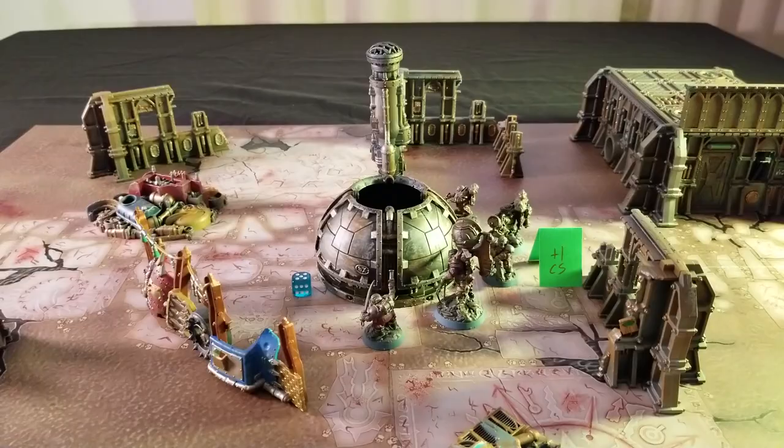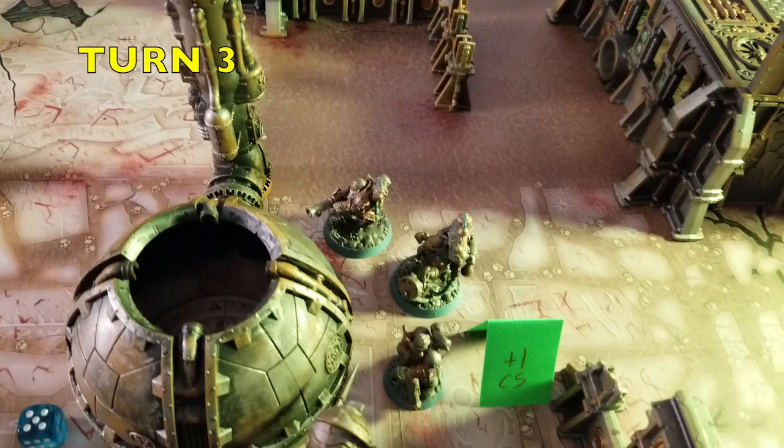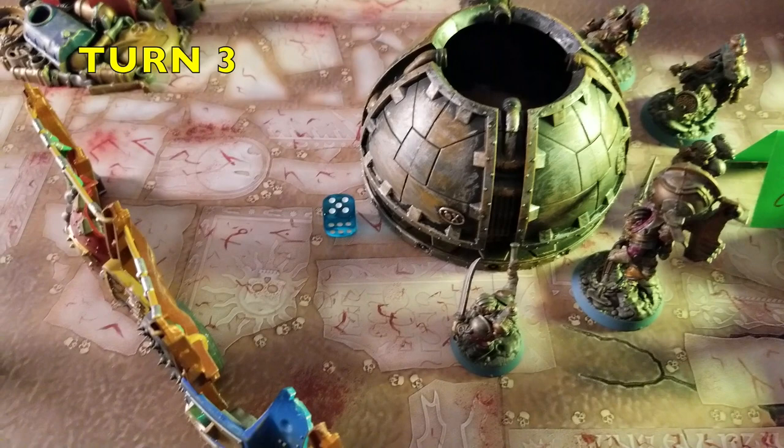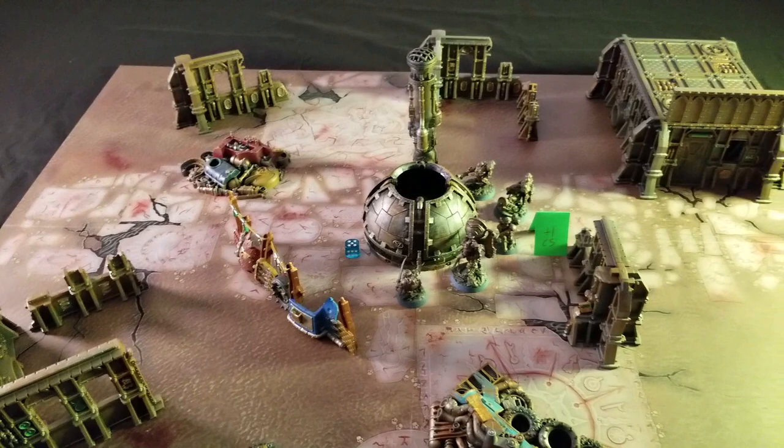That takes us to turn three. Luckily, I was finally able to shut down the reactor. Unfortunately, all four of my crew members basically failed their intelligence checks. But luckily, Garrett Allinson managed to get two 12s on his roll, allowing him to put the last two challenge tests on the reactor and repair it before it blew up and took out all my characters. With the starving mutants dealt with and the reactor taken care of, that brings us to the end of the scenario.